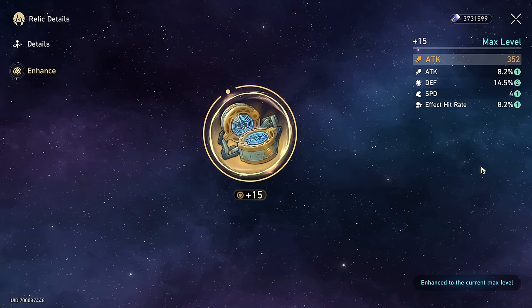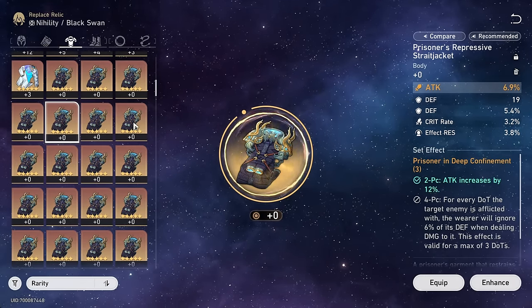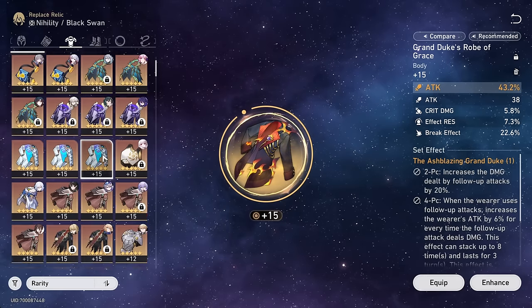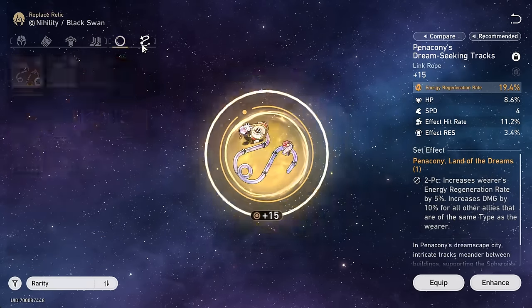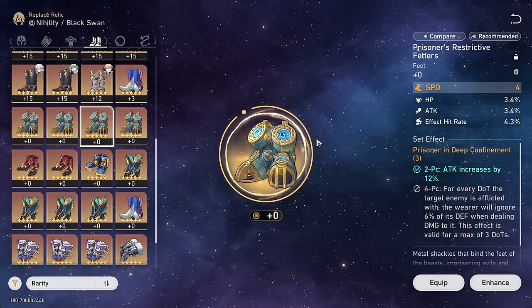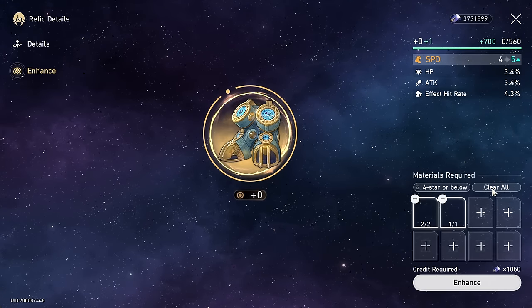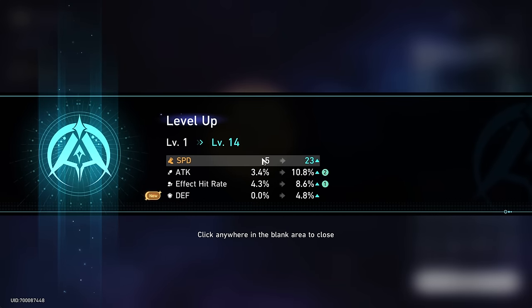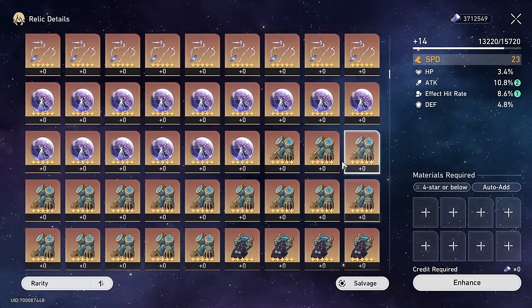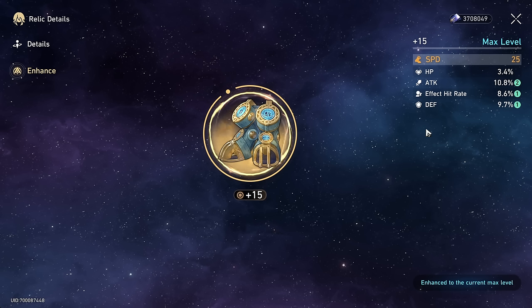We're out of four-star materials, which is going to make this a bit of a slog. Straight shot to 15, let's see what happens. DEF — two rolls into DEF. Very sad, but okay. It could be worse, technically. For the chest, I would prefer attack, but we might have to go effect hit rate. We'll come back to that at the end because the rest of the pieces are pretty obvious, like speed boots here. This is the only good-looking one with attack and effect hit rate.